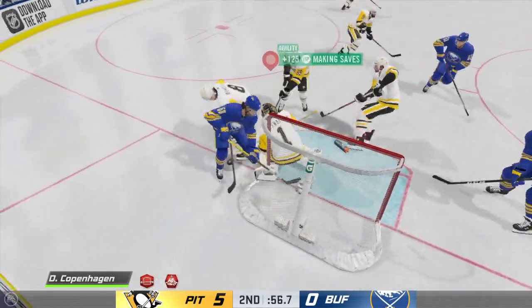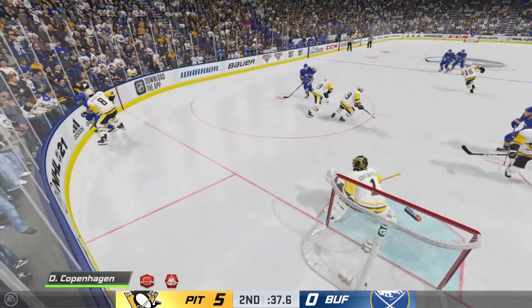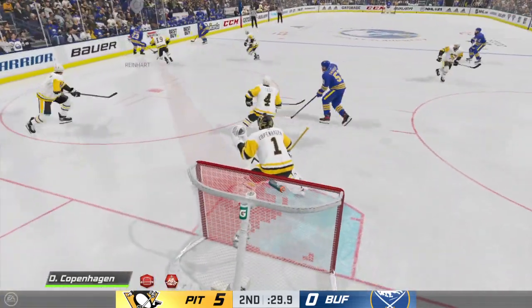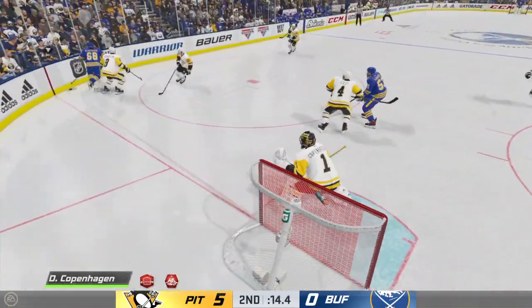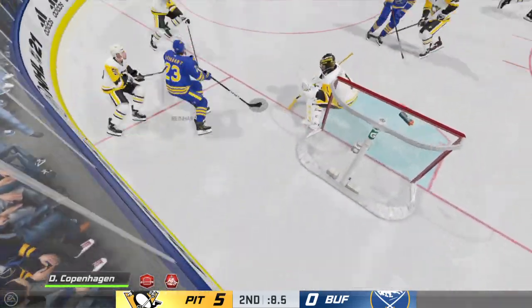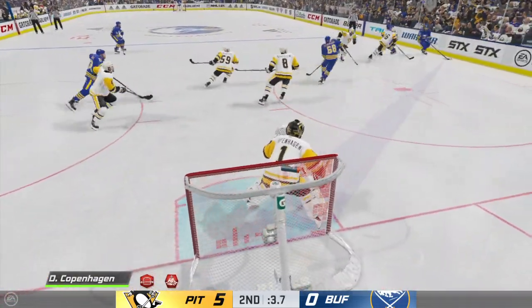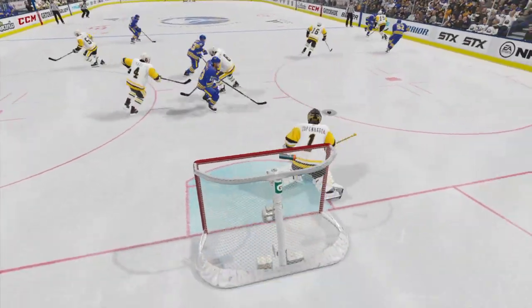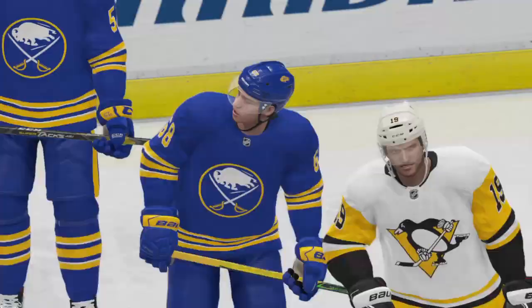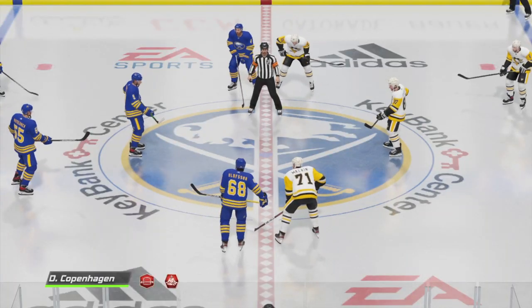In close — stopped by the goaltender. Aggressive stop out on top of the crease to make the save on a dangerous chance. Here in the corner, he grabs the puck, sends it down low. Moves it quickly over to Reinhardt. From in close — and that one's broken up! Great block there! Boomy shot — and he hangs on just as time runs out. There's the horn ending period number two. Might almost be a mercy rule in some ways.